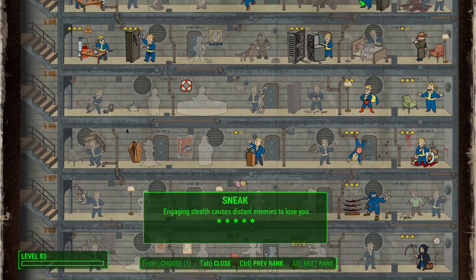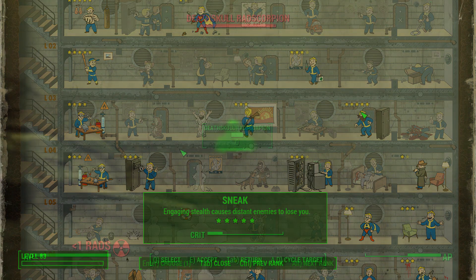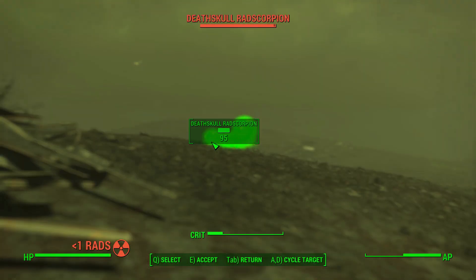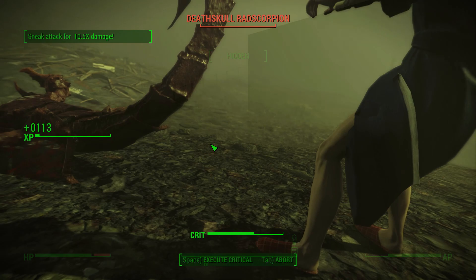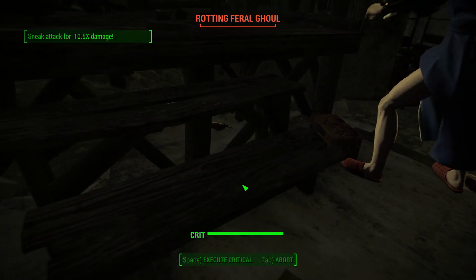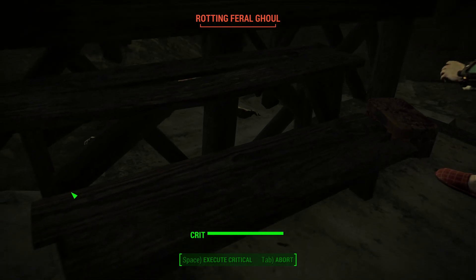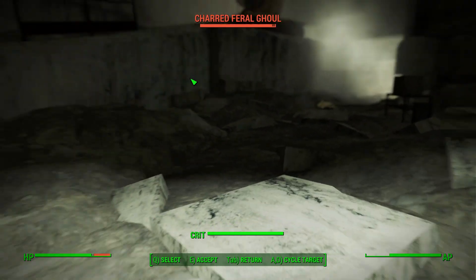Combined with Blitz, you'll also want to invest in the Sneak perk to make yourself much harder to detect. That is pretty much the base of this combination. These three perks alone turn you into an absolute beast — teleporting in VATS mixed with that 10x sneak damage makes you a force to be reckoned with. It doesn't matter what's in the room; you are going to kill it.